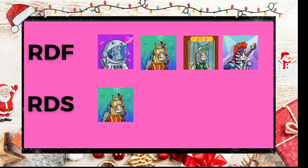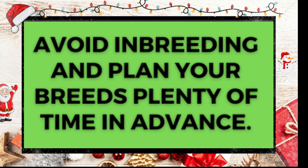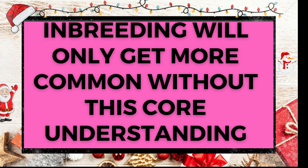The key takeaway: plan around the blood, not around the stud. Avoid inbreeding — it's more common than you think, and without breeding reports it can be hard to spot. Tools like MJ Informatics Breeding Barn will tell you if a breed is invalid. Without this core understanding, you're more likely to make mistakes: buying a horse with inbreeding, or not seeing a breed plan through properly. It's really important to understand the cycles involved in breeding and the blood in your archetypes.